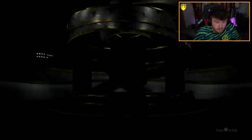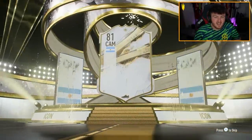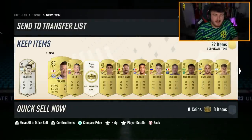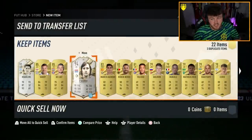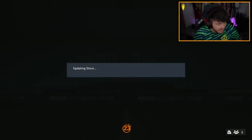We also have the TOTS Elite pack to open on this account. Who will the icon be? It's going to be an Argentinian CAM - sadly it's not the one that we want because he's no longer in the game. We've got ourselves a Raquel Mate and a couple of 85s, and then a prime Cruyff on a 20-game loan. That's actually not bad - we'll take that, discard the rest.